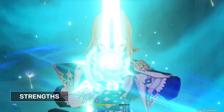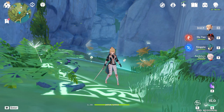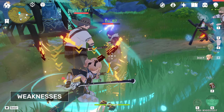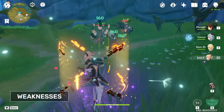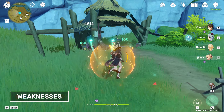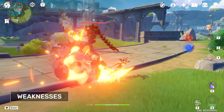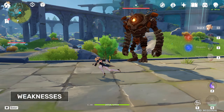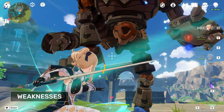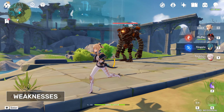Dandelion Breeze also cleanses party members within the field, removing any other element imbued onto them. While Gale Blade is incredibly strong, Jean must be within 20 levels of the opponent to be able to actually displace them. This means that you will actually have to put in some investment into Jean relative to your world level to keep up with your opponent's levels, especially in the case of Spiral Abyss. At the same time, Gale Blade also has its limitations — it cannot be used to displace some larger enemies like Ruin Guards or weekly bosses, making this game plan far less effective in those situations.